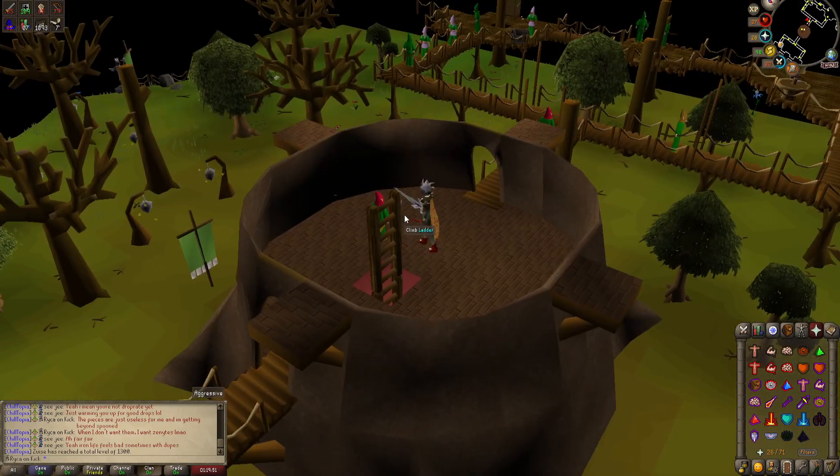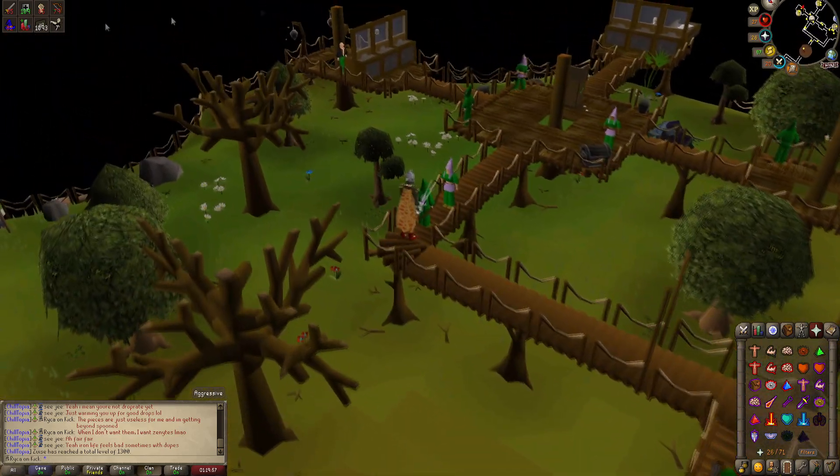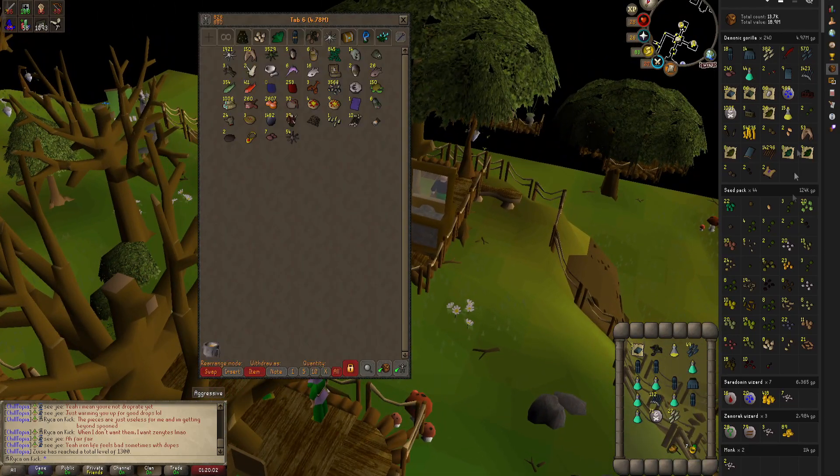That's the final gorillas trip for this task — the drops are pretty scuffed. We got so many prayer potions and so many Sara brews, but we could have had literally every zenite piece I need on this account and I don't. I'm just gonna go kill the remaining seven black demons in the Chasm of Fire — no point in regearing and going back.